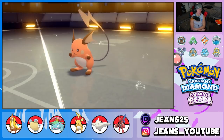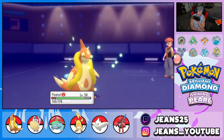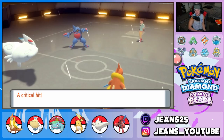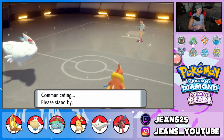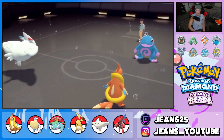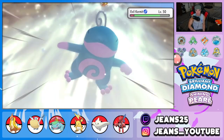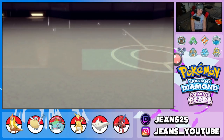Toxicroak uses a Poison Jab — Floatzel eats it thanks to the HP investment! That is exactly why I split the HP and Speed EVs, to make it bulkier. Air Slash from Togekiss picks up another KO and that's basically GGs — he has one more Pokemon left. Floatzel soaking up that shot proves the bulkier EV spread was absolutely the right call. He throws out his final Pokemon — Evil Kermit — but it's over.